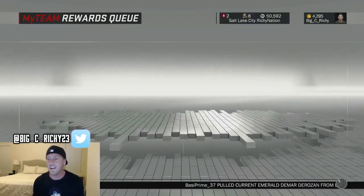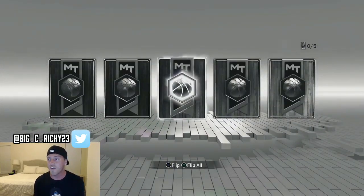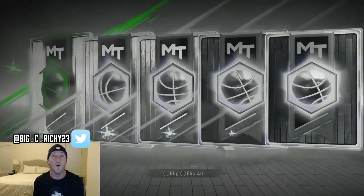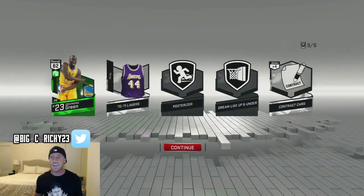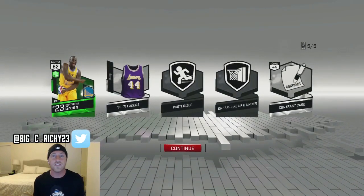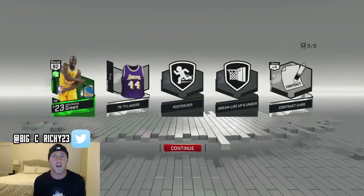We also got a free booster pack for completing the seed and sweeping it, so let's see if we get some fire. And we get an emerald. It's lit. And we get a Draymond. Okay, that's what I'm talking about. I haven't tried Draymond, but I did want to try him out. I heard he's pretty beastly, so we'll have to try him out.